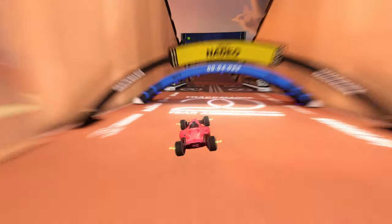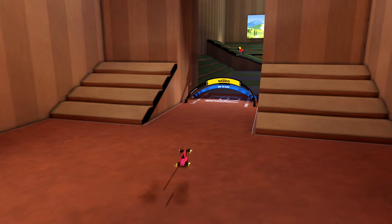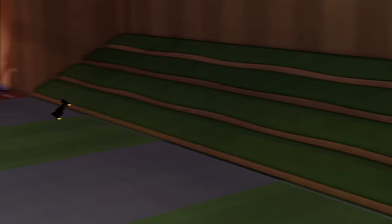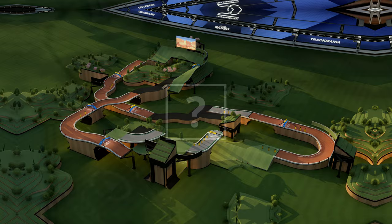Every three months, Trackmania releases a fresh seasonal campaign with 25 new maps. In these campaigns, the maps typically aim to cover a wide range of the main styles found in the game, including tech, dirt, full speed, RPG, and more. But there is always one map that comes to mind whenever a new campaign is released, and there are good reasons for it. The map? Spring 2021-11.